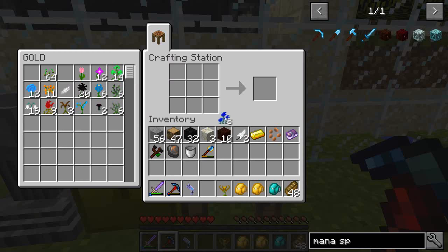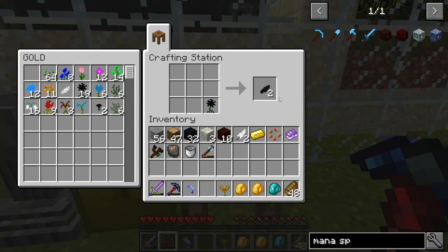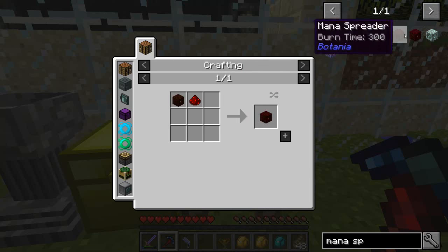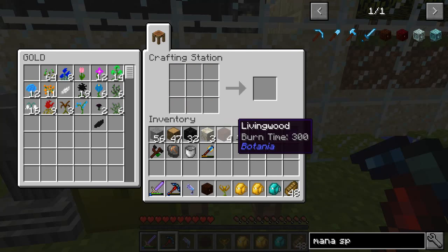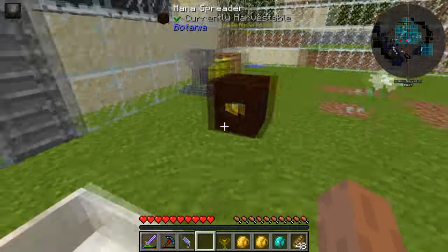We need a mystical petal — I have a lot of black ones. So you, a piece of gold, and a bunch of you — there we go, got ourselves our mana spreader. I'm going to place it right here.